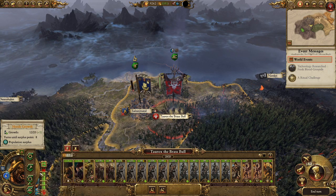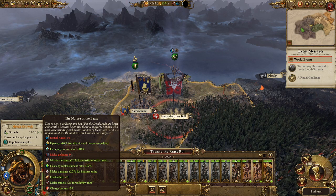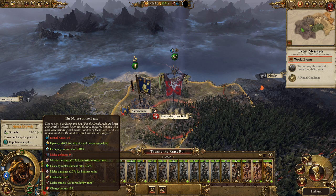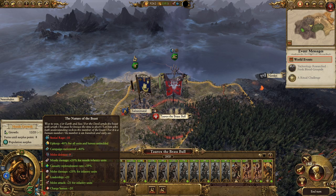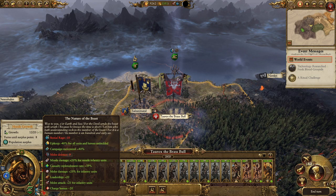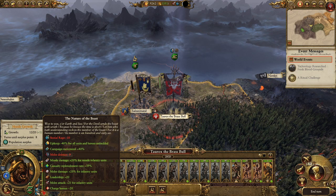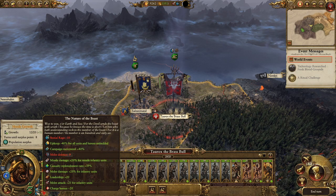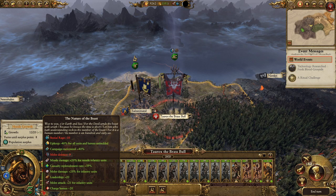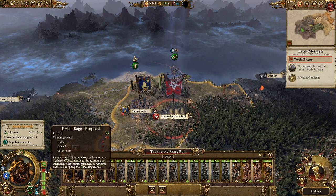The Nature of the Beast bonuses at high bestial rage: bestial rage minus 10, upkeep minus 40% for all units and heroes, campaign movement range plus 40%, melee defense minus 9, missile damage plus 20% for missile infantry, casualty replenishment rate plus 39%, melee damage plus 20% for infantry, leadership plus 20, melee attack plus 21 for infantry, and charge bonus plus 20. Very nice — particularly the upkeep reduction, though you do lose it quickly with that minus 10 drain.